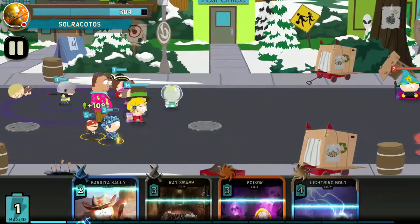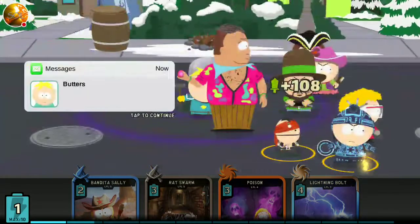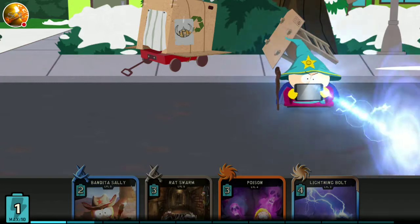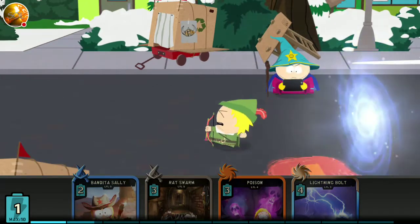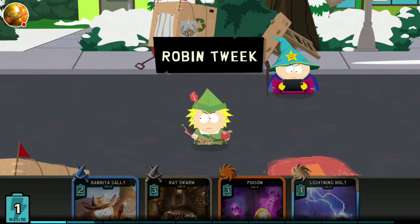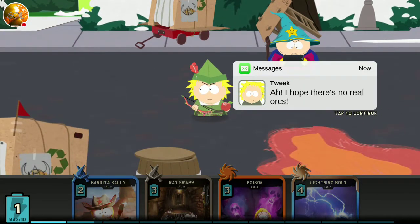Pretty easy so far. There we go — 'Cartman, you will never make it through the Orc Pit.' 'Are you sure? My friend the New Kid can do anything.' He's going to be sending Robin Tweak — Robin Tweak is a war cry, so unless he puts something out right away I'm not going to be able to benefit from that.